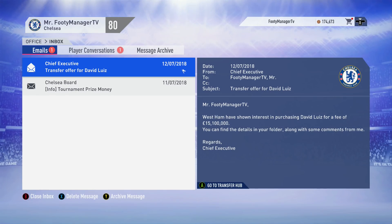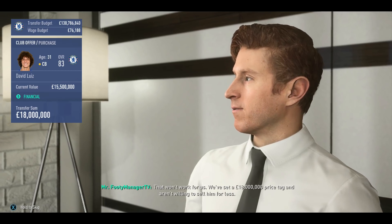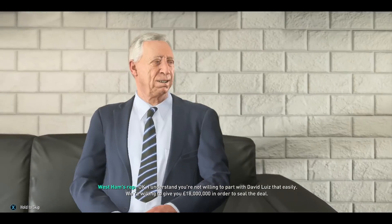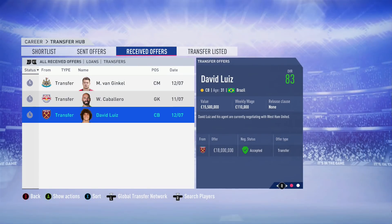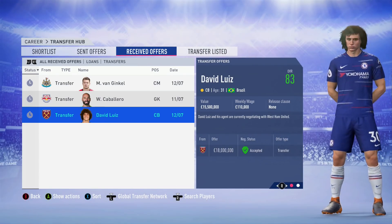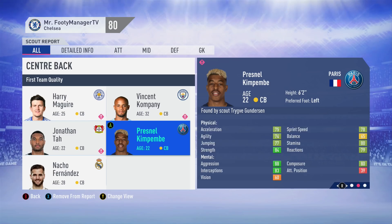David Luiz - we wanted to sell for a similar reason, he's 31, so about 18 million there. He's definitely going to start declining, and you can tell by the clubs that come in - West Ham, yeah, we are definitely better than West Ham. In the center back search you could see all the options the scouts bring to us.